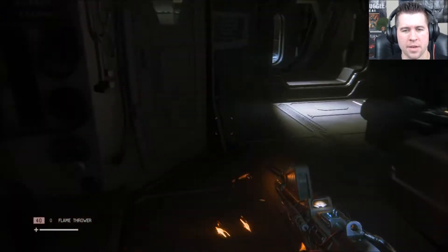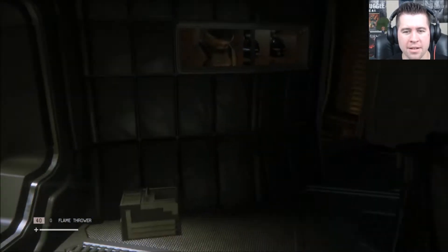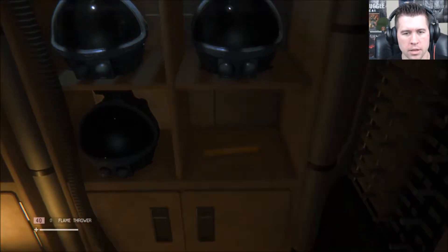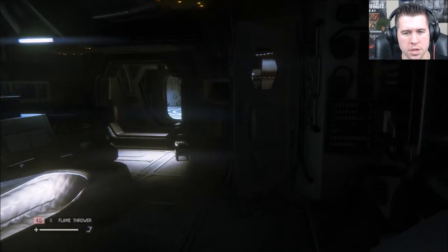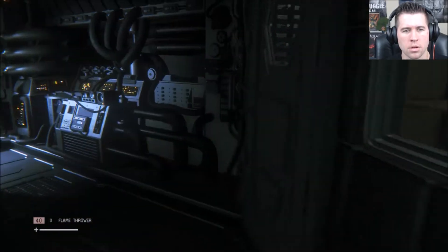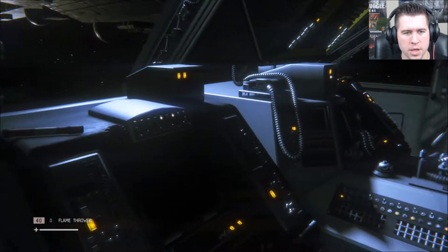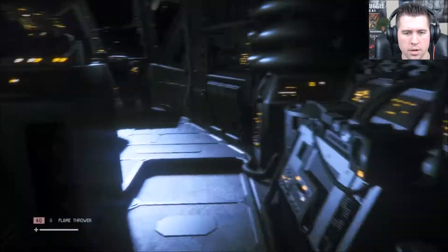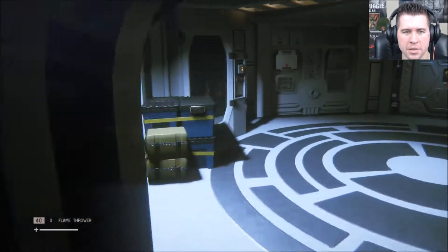Okay, so we're actually on the shuttle right now. I love the sounds from the bridge, this is awesome. I'm guessing you can come back to the bridge and grab this stuff. I know he's bitching at me — I want to make sure I grab everything I possibly can from these corridors. Hey, even if that's all we can find from the bridge of the shuttle, I don't care. Back into the ship — where is she?